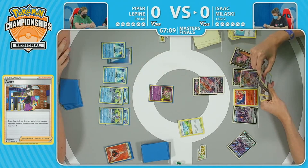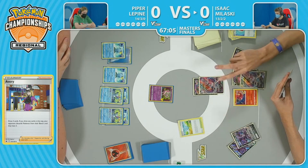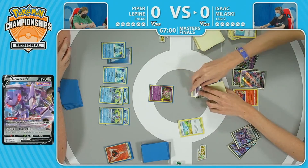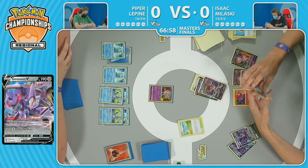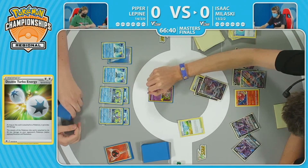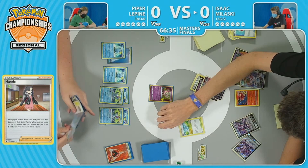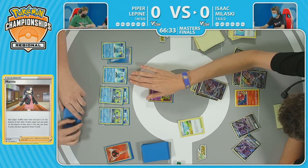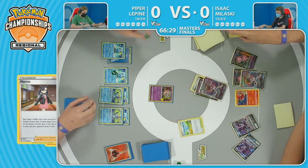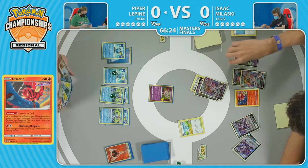The next Mew VMAX goes down onto the Mew V. The hand is down to four, so drawing two more — one of the cards he knows about — and the Double Turbo Energies. Double Double Turbo. Piper is sitting on a pretty large hand. And are we seeing the Cross Fusion Strike copying the Glistening Droplets — the attack on Oricorio? This is actually something I noticed him doing a lot in his top eight match — wasn't just swinging for the knockouts, being a little more diligent about it, trying to avoid activating that Radiant Charizard too easily.